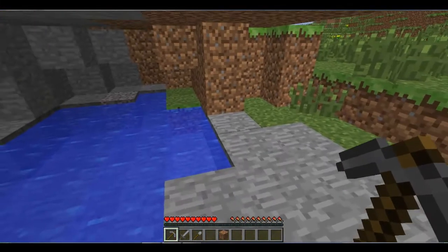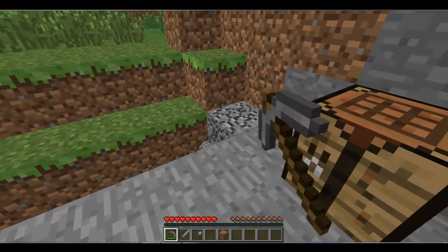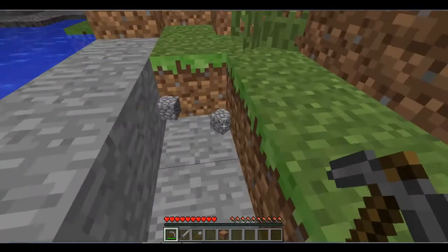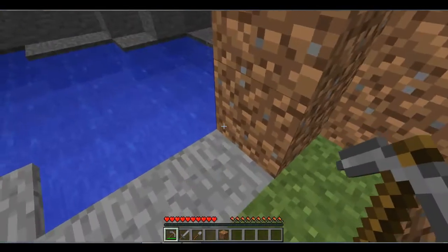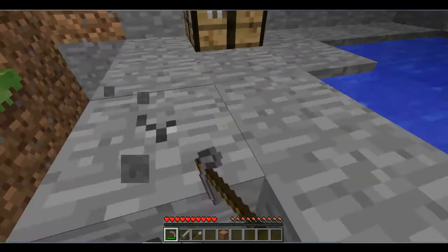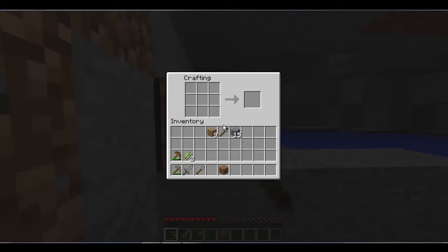I'm gonna mine out some cobble just to get some more. I'm gonna skip the water area and get it right here. I believe I have enough — yes I do. To make a furnace you just surround the outside of the crafting bench and leave out the middle to get a furnace, just like I did there.